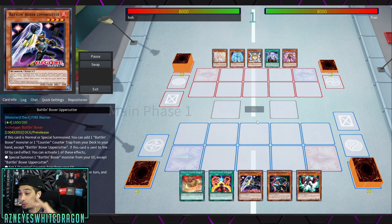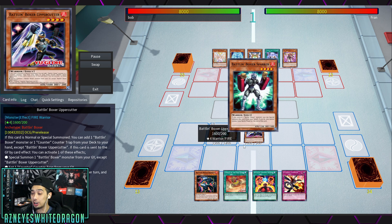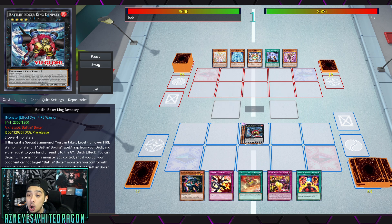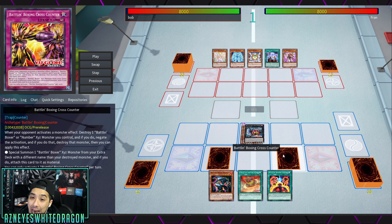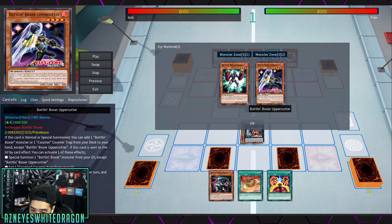Welcome back to the channel! Today we've got a Battling Boxers matchup versus Battling Boxers. The brand new Battling Boxers — I'm going to pause because these guys move fast. The brand new way to play the game is to add counter cards. With the Uppercutter specifically, you're able to set a counter trap card from your deck.